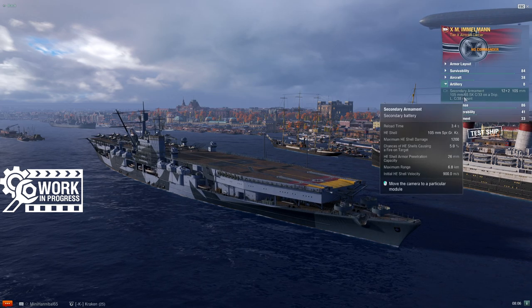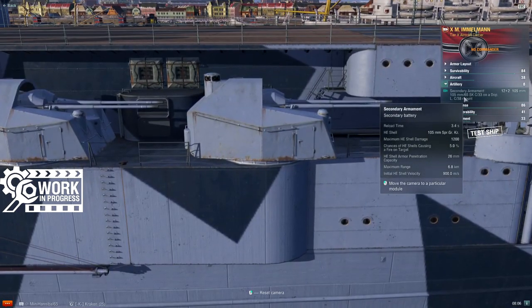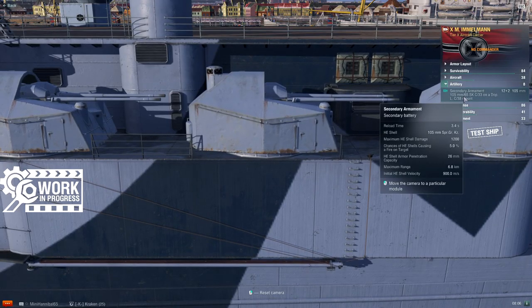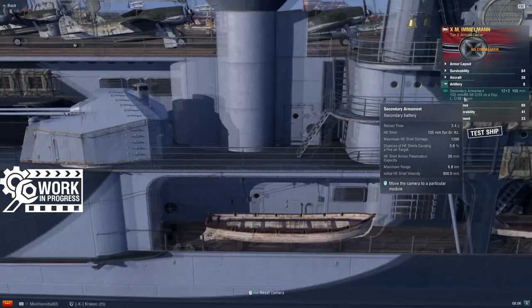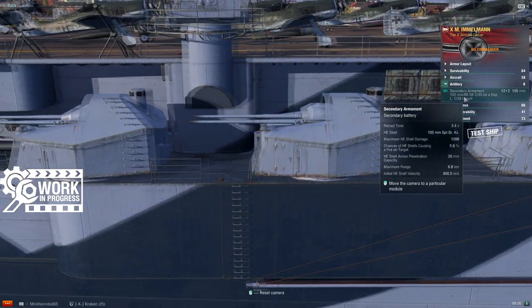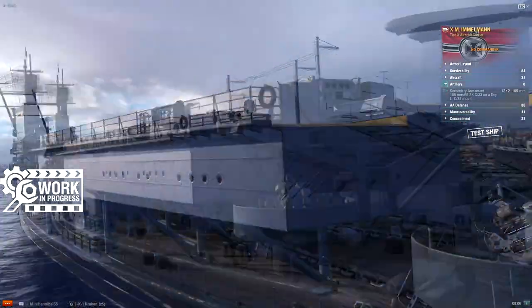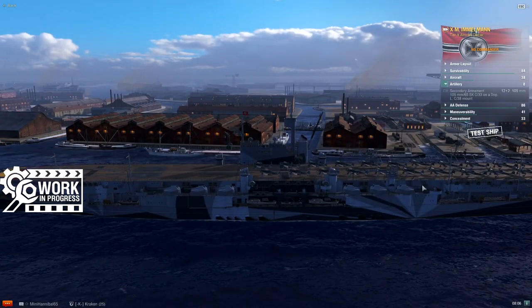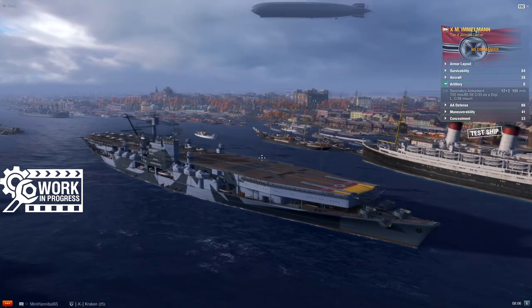Second verse, same as the first. She has six dual-barrel dual-purpose 105mm mounts along each side of the ship. These count as both her long-range anti-aircraft aura and her surface secondaries. She's got six down each side — three forward and aft of the superstructure on each side of the ship. No change there.